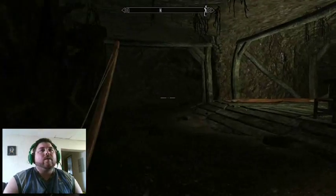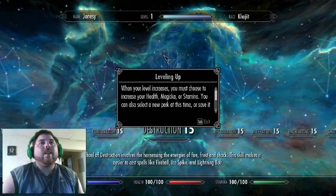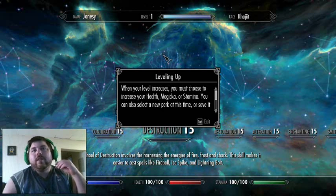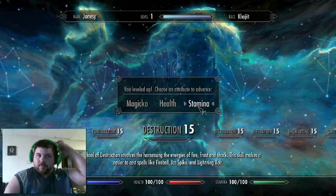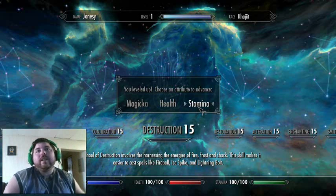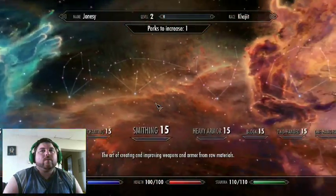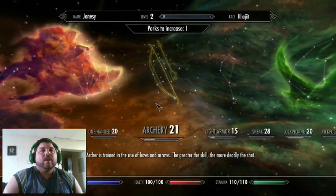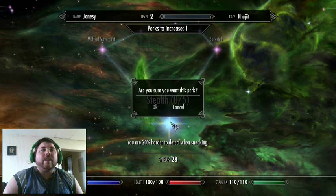Let's go down below first, actually let's level up. When your level increases you must choose to increase your health, Magicka, or stamina — I'll take stamina. For archery — 20% more damage. Let's go over to sneak — 20% harder to detect when sneaking. That's exactly what I want right now.